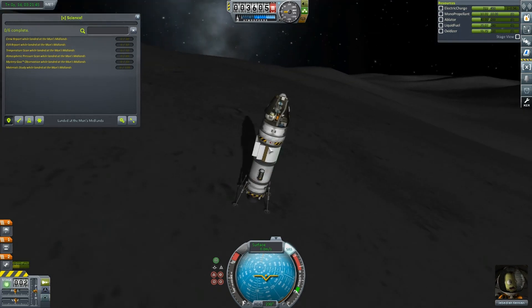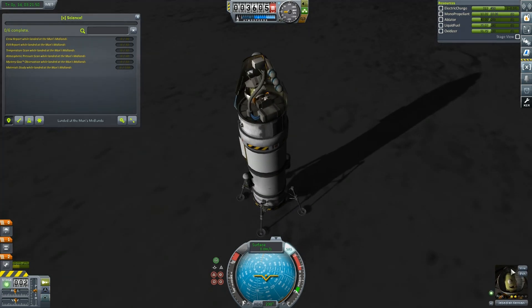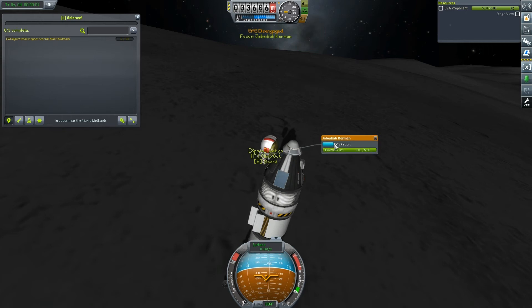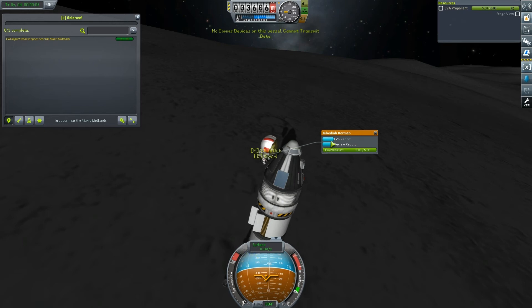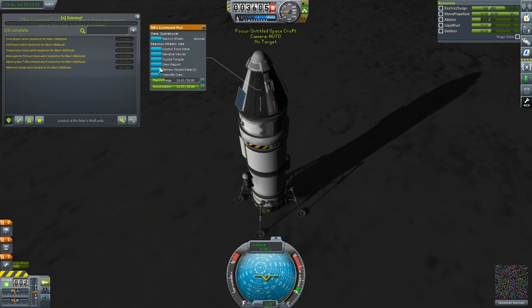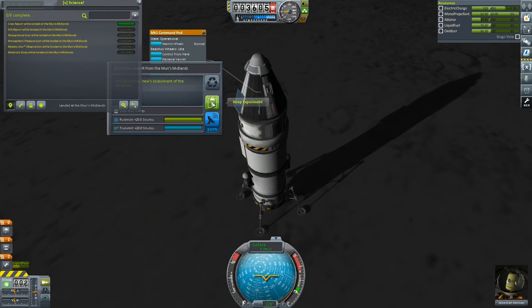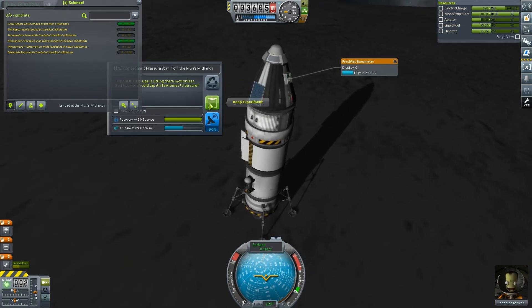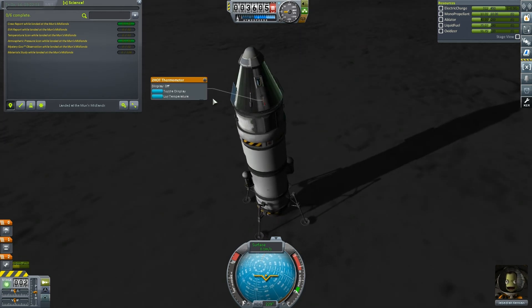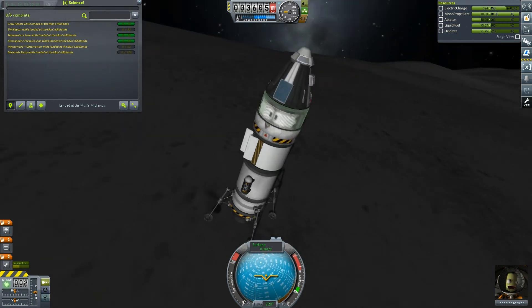We've got 75 liquid fuel left — I don't know if that's enough to get us back, but we'll give it a go. He hasn't got a ladder so he can't get out, but we can do an EVA. So we'll do that — get a little EVA report, 24 science he's bringing back. We'll go inside and do a crew report — that gives us another 20 science. We can also log the pressure for 48 science, provided we bring it back with us, and another 32 from the thermometer. I believe that is it.